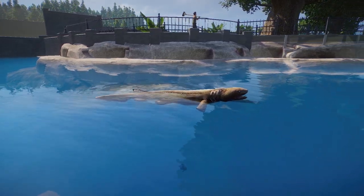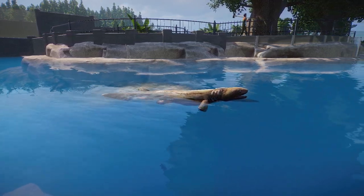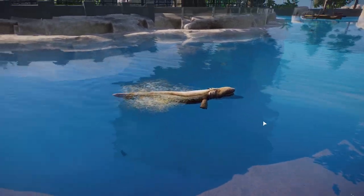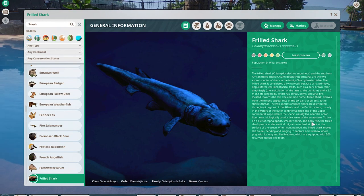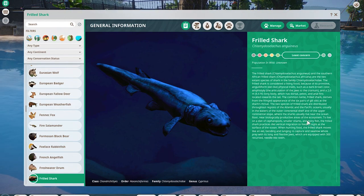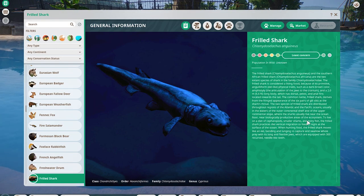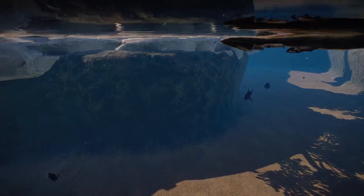So this is the frilled shark. This guy is ported from Wildlife Park 2 or 3 — it's on the mod page, you guys can check that out. It's a very unique shark, nothing really too common. Their range is really interesting — they're found kind of globally, but they've only appeared on the coast and stuff like that, which I think is so cool. Just a really beautiful creature.